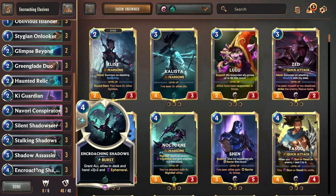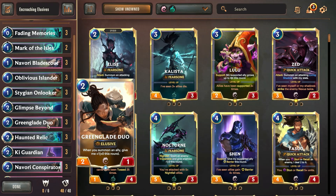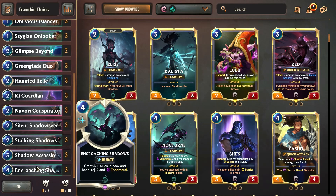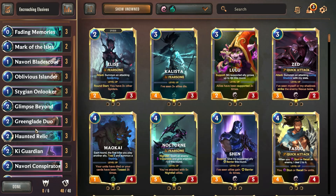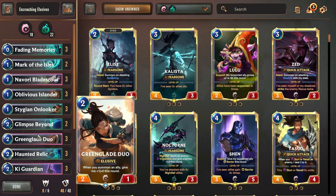You just have to be pretty careful with how you use your cards and mana so you have enough on the turn that you want to go for the win. From the very beginning we're mulliganing pretty aggressively for Greenglade Duo. Throughout the course of the game we really want to draw her and draw Encroaching Shadows, and draw pretty much all of our really cheap cards so that when we put out Greenglade Duo and go for the end, we've got multiple Greenglade Duos out potentially, and use our cheap units to buff her up for a one-hit kill.